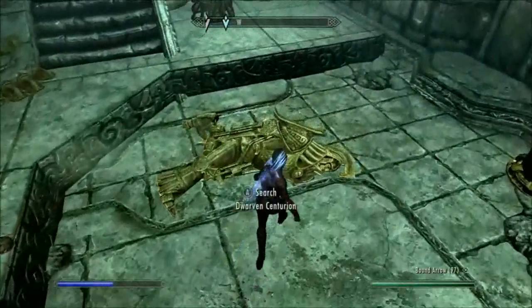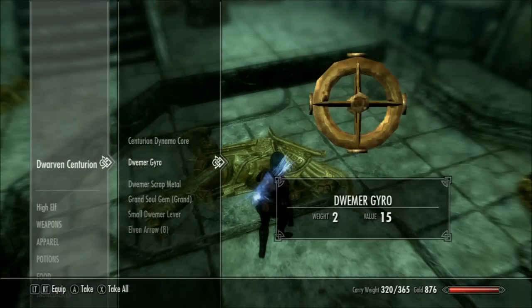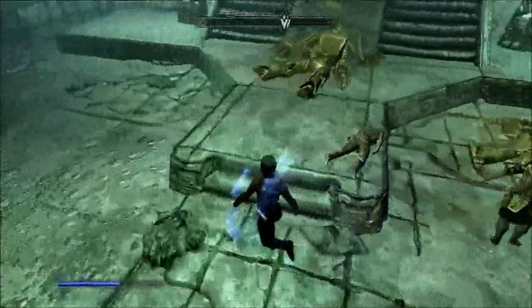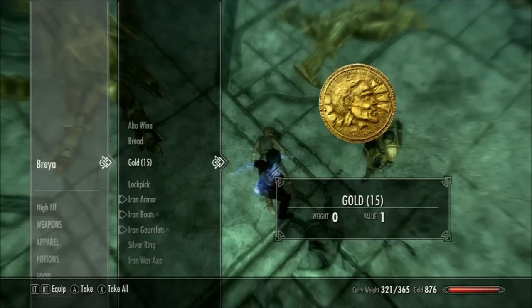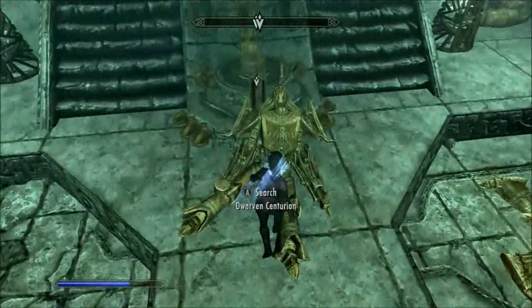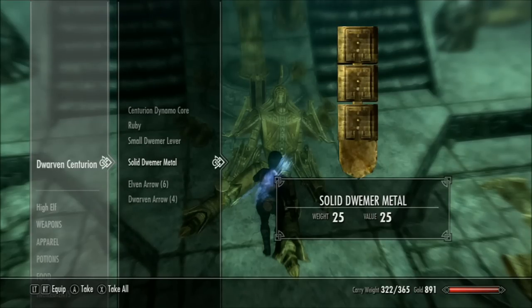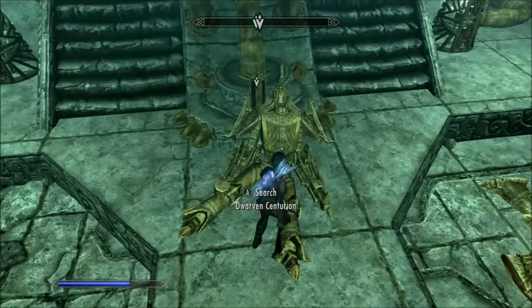Let's pick up this stuff here and get out. I'll take that dwarven oil. A dead body here — grand soul gem, a bonus. Small leaf is no good, smelted metal is brilliant. Elven arrow, dwarven arrow, a ruby.